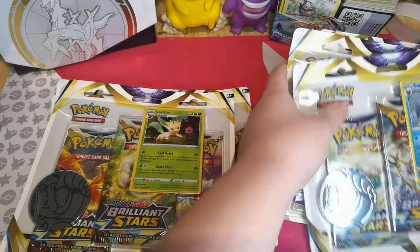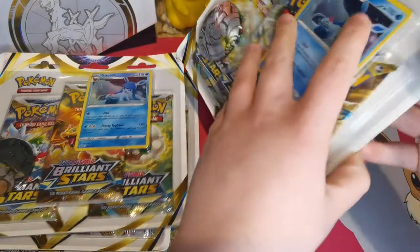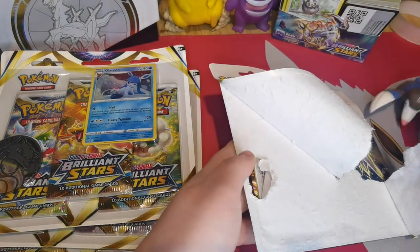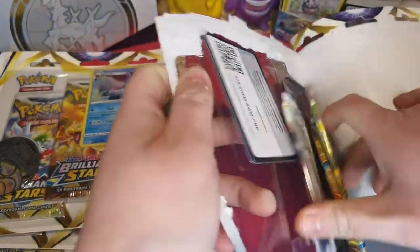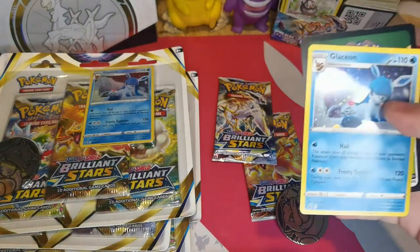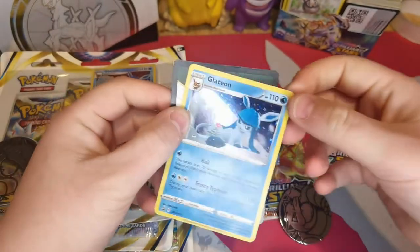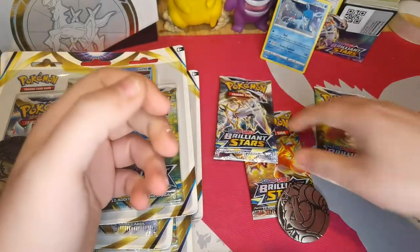I'm just going to do them all at once, here we go. You obviously get these awesome promo cards. In the blister packs you get three boosters, the awesome Blastoise coin, and the awesome Glaceon promo - Hail and Frosty Typhoon - which I love. So obviously got the Blastoise coin and the code.